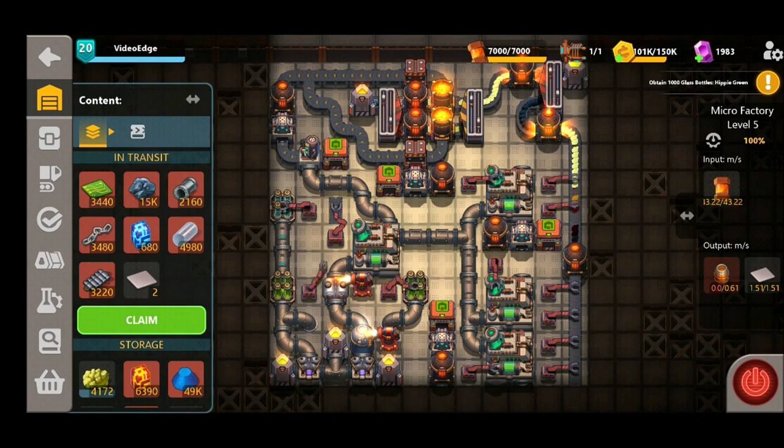Here we are — let's get our plastic design placed down into our microfactory and give it a whirl. We can see we are currently at capacity for our heavy barrels so we're not producing any there, but in relation to the plastic, those plastic plates are starting to fill up very quickly in our transit, giving us plenty to play with for those other uses.